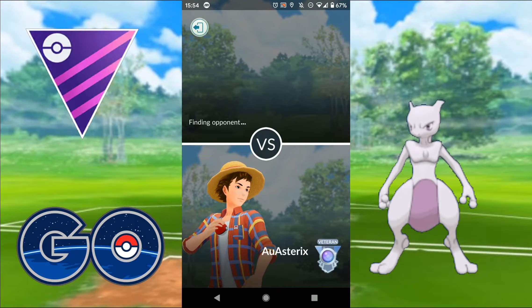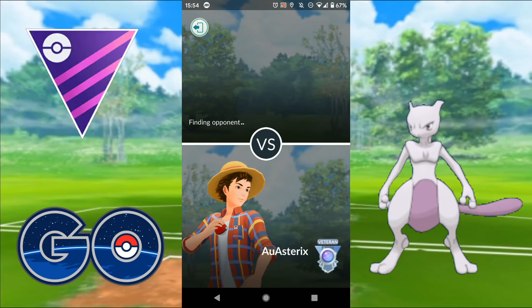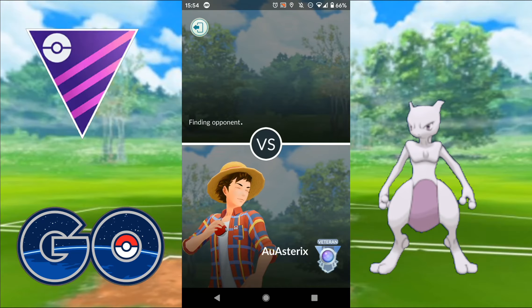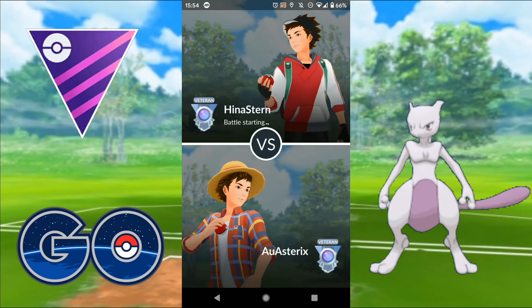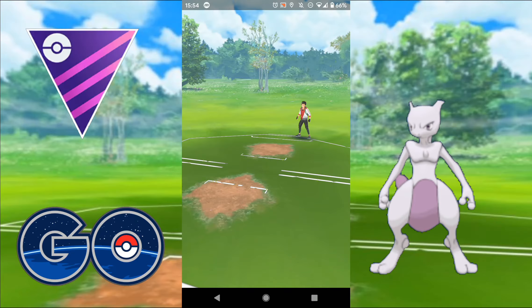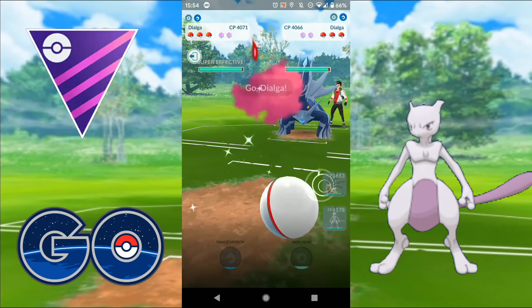I should have just thrown a move earlier because at that point they had said good game and off they'd gone. Really good game there - able to match up pretty nicely. For Giratina, running Shadow Claw, Ominous Wind and Shadow Ball - it takes 6 fast moves to get to an Ominous Wind and 7 to get to a Shadow Ball. Really good.